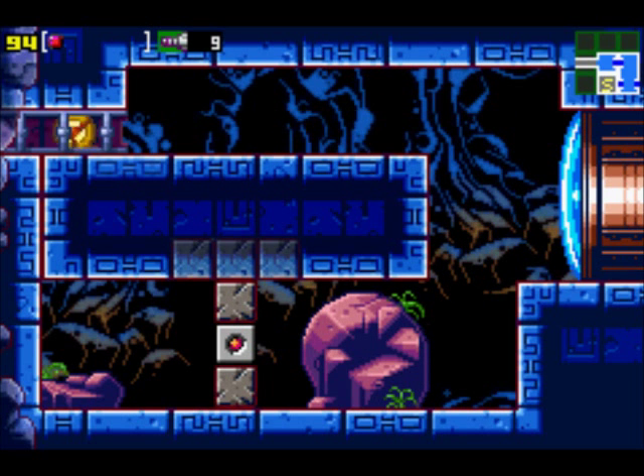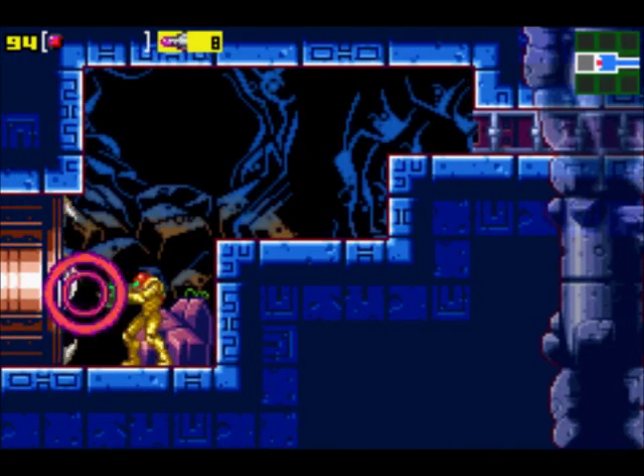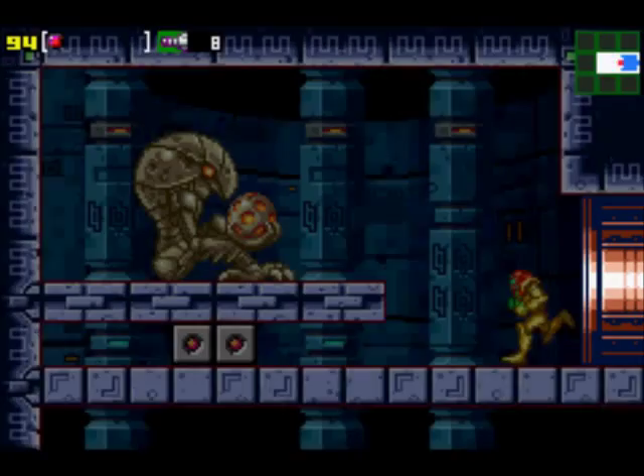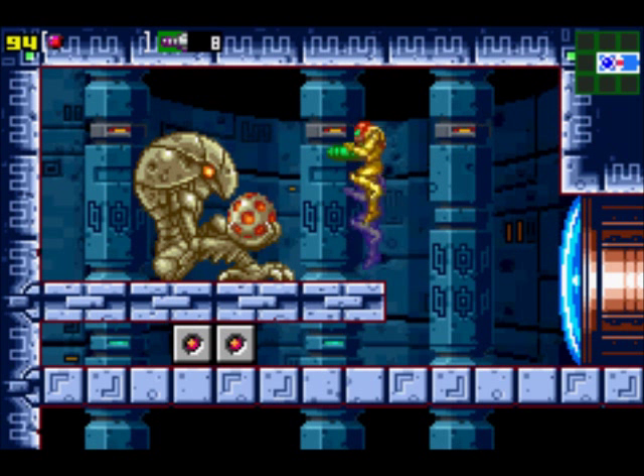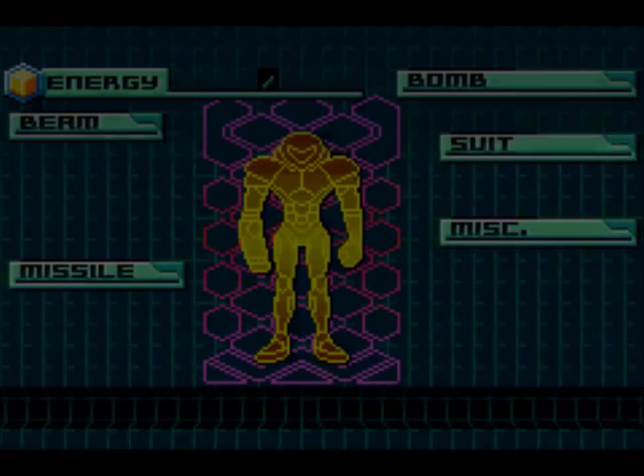Now here, you're going to get quite a surprise in here. There's a red door again — use a missile. She doesn't quite know what she's shooting at, but she's going to shoot it anyway. And here we get the bomb!